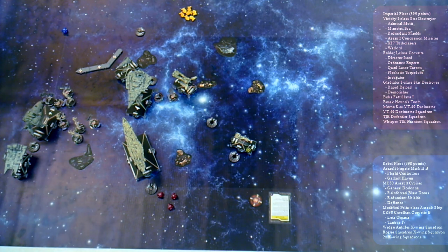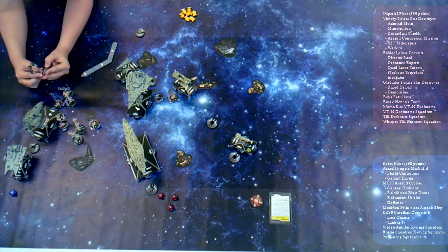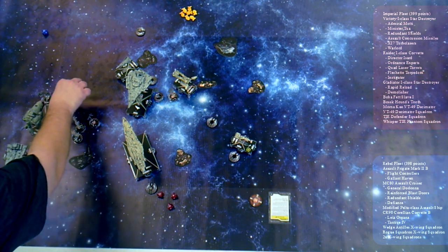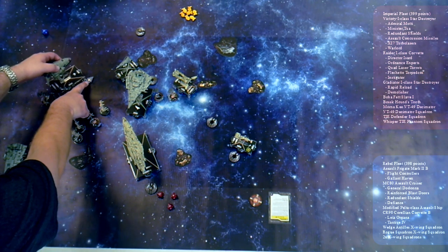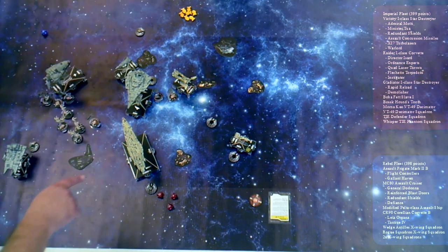All my ships are in trouble. My interdictor is going to say hi. Then we're over to the frigate — can you guess what he has in command? Focus fire. First he's going to use his engineering token, and actually the frigate over there needs to use his engineering token too. He gets two points and one shield back, which on the front is good.